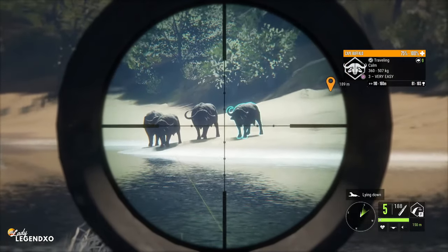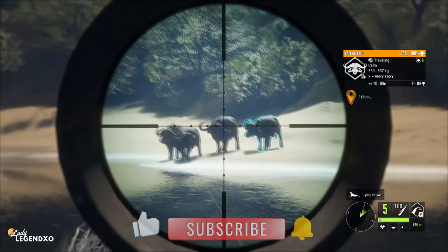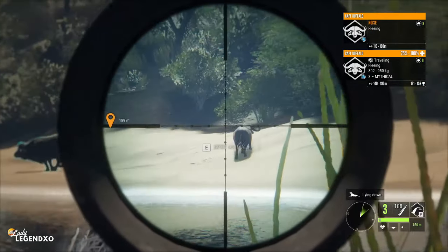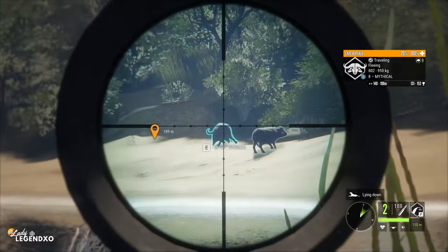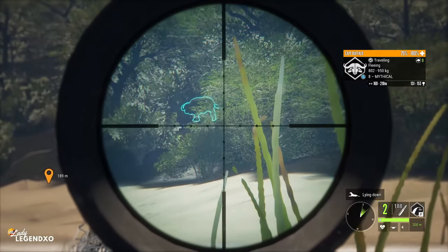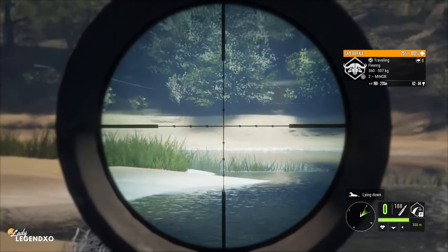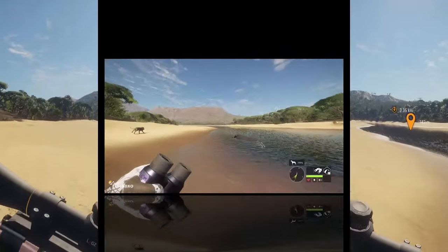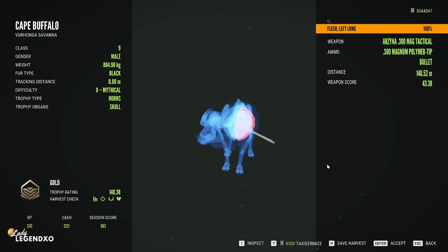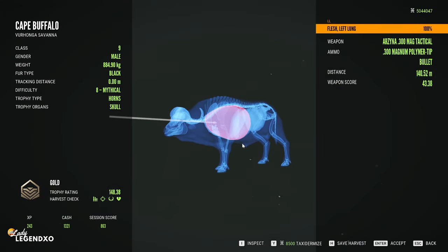We have a beautiful mythical. I don't love the angle — I think I'll probably end up hitting the head. He's going down — it's like there is absolutely no recoil, completely insane. One of our buffaloes is floating, but we do have the other one and it is a mythical. We managed a left lung shot from 140 meters, and for a buffalo that's pretty decent penetration.